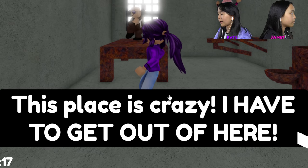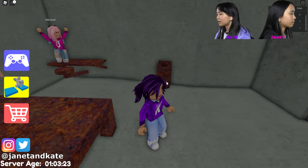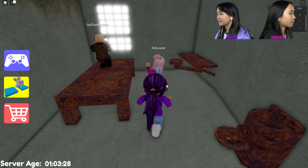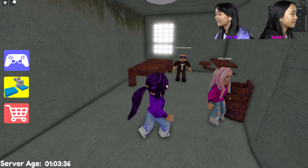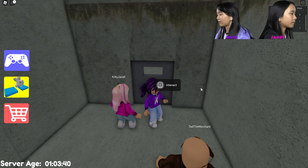This place is crazy, I have to get out of here! This doesn't really look like an asylum — it looks like a prison cell. Everything's really rusted. We probably have to go through this door, it says interact. Let's open it. Oh wow!